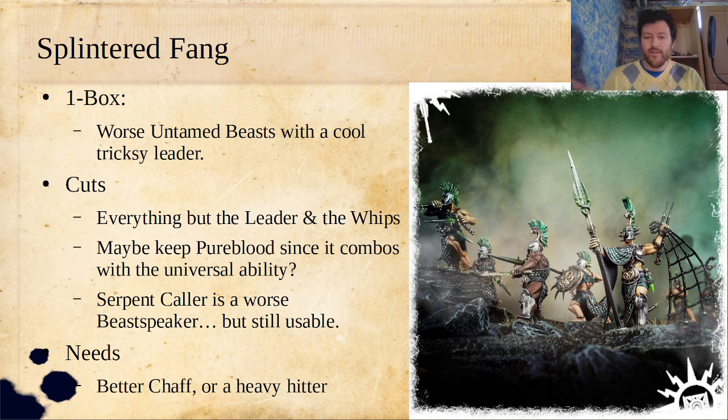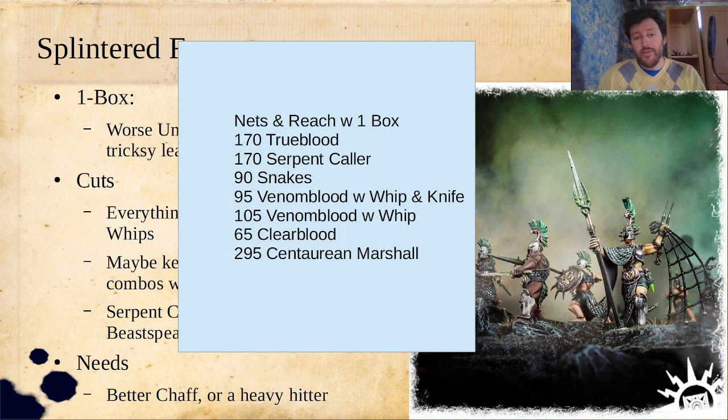There are things you can do with them. For example, you could bring in a Centaurian Marshal, which also has multiple-inch movement and a net. So now you've got the ability to lock down opponents and wail on them with your long reach and nets. I've kept the Serpent Caller and Snakes because that's at least a nice ability you can threaten. Snakes are really hard to use because they only have six wounds, so your opponent can just kill them at 90 points and call it a day. But they do do a really solid amount of damage. This can be a nice little gimmicky list that won't win a lot of objective missions, but hunter missions can be pretty tough to beat, and sometimes nets will win you objective missions when you prevent someone from moving from one objective to another.